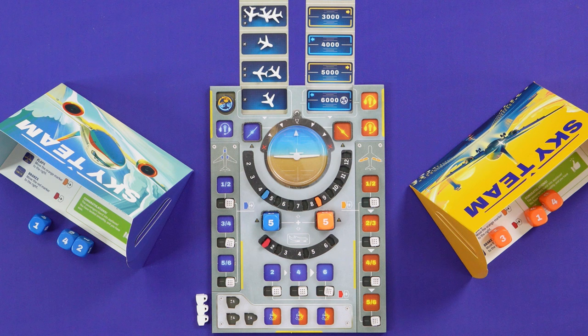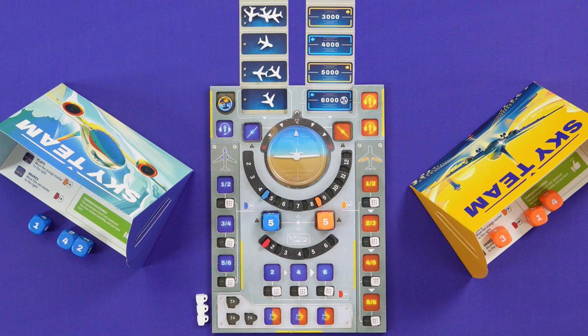The speed track is broken into three sections — below the blue, between the markers, and above the orange — corresponding to zero, one, or two steps toward the airport. Ten is in the two-step range, so we move two steps closer to Montreal. Now there's an aircraft right in front of us, and if we move again before telling air traffic control to move that plane out of the way, we will crash.